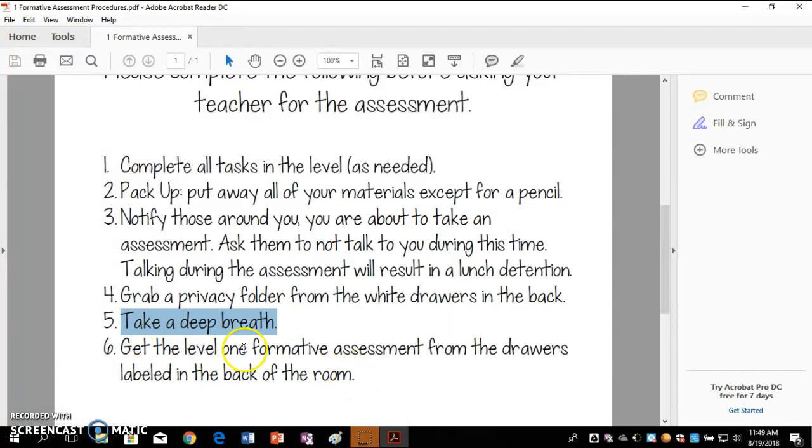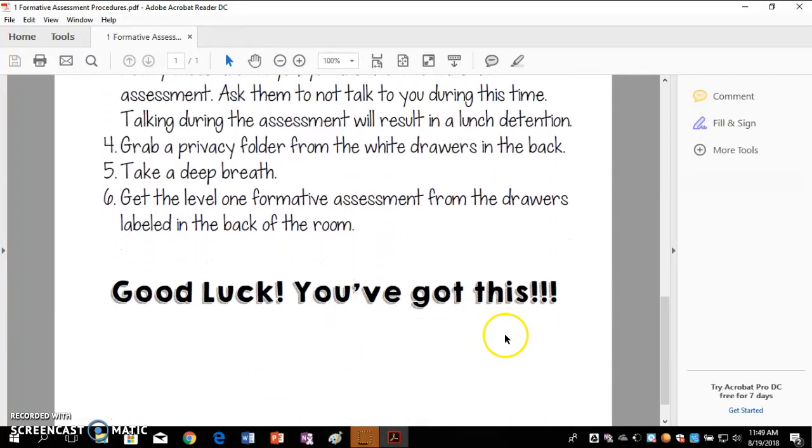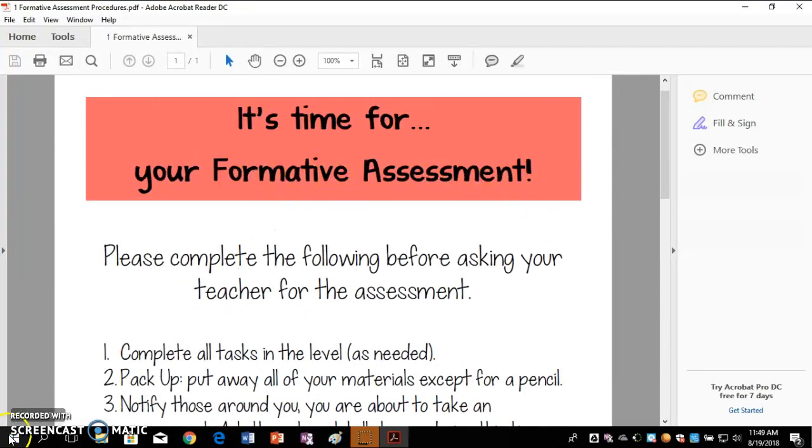For our formative assessments, you're going to go get the assessment yourself — there are drawers labeled in the back of the room on top of those white drawers. It will say 'Level 1 Formative Assessment.' You'll be able to go get that and start once you have all the other things ready to go. Good luck — you know you've got this and you're ready. Those are the procedures when you are doing a formative assessment.